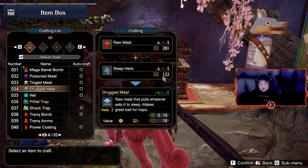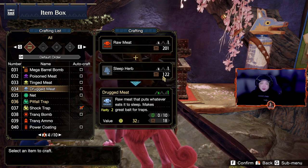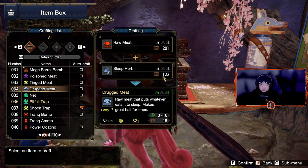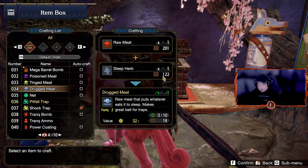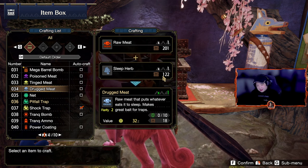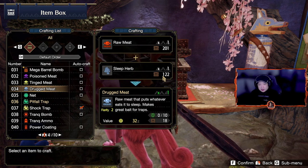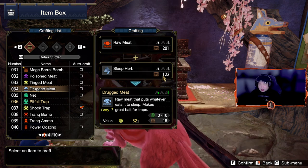The first thing you want to do is put a trap tool in your inventory every single time you go into a quest. You can buy these fairly cheap in a shop, so that should be no problem. When you go into the quest, we're going to pick up a thunder bug before we fight the monster. What that's going to do is when you pick up the thunder bug with a trap tool in your inventory, the game will automatically craft a shock trap for you.